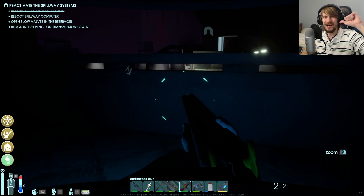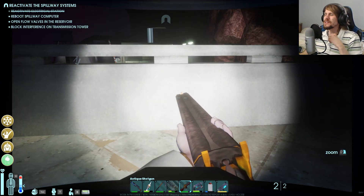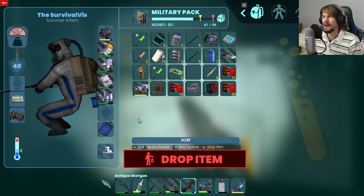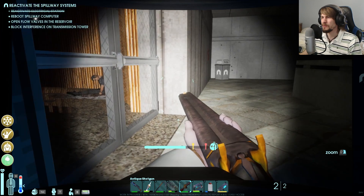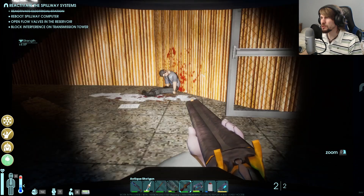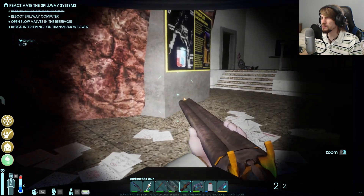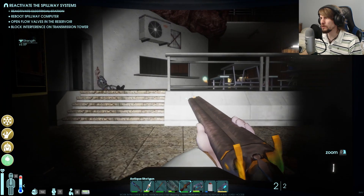Welcome back, Survivors. I'm the SurvivalVist, and we return to Abiotic Factor, where we're still working through the Hydro Plant. I'd like to say I have some semblance of what we've done in the past couple of episodes this week, but aside from stockpiling and preparing in the first episode to now being where we are, I have no idea the progress or direction we've gone through to get here. We've got further we can keep exploring and trying to get through. We're somewhere in — I guess we're at the Waterfall Apartments now.